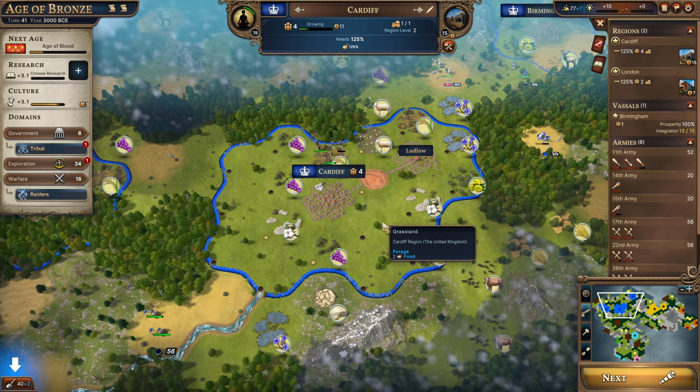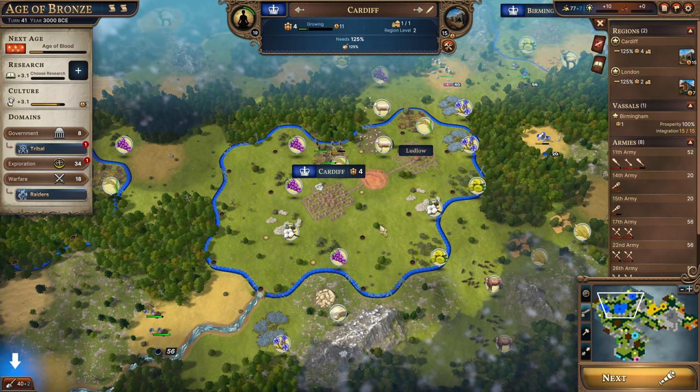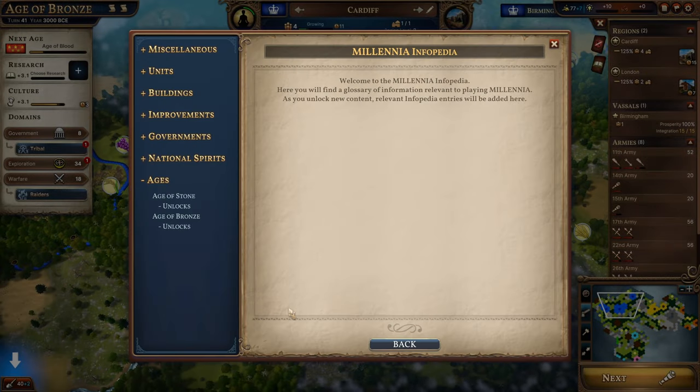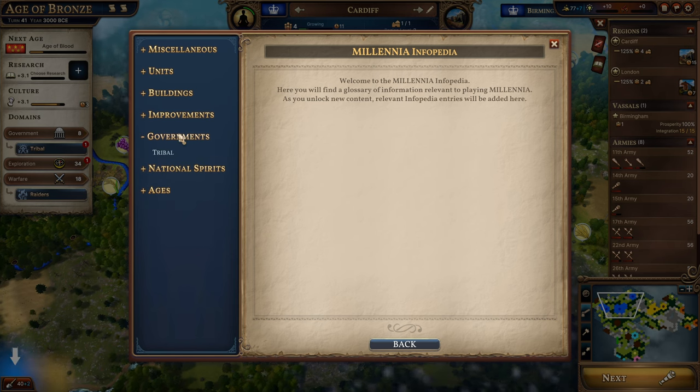Before we go any further, there are a few places in the game where you can get some information. First of all, we have the Infopedia, which I find severely lacking, because one, it has no search function, and two, you can only see things you actually discovered yourself. You could say there's some logic behind that — like, you haven't discovered some modern stuff, therefore you don't get information about it. I can see that kind of logic making sense.